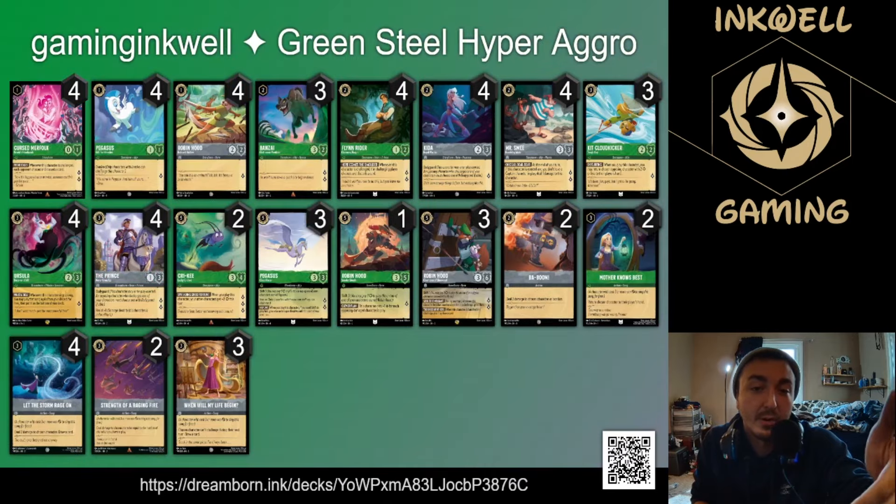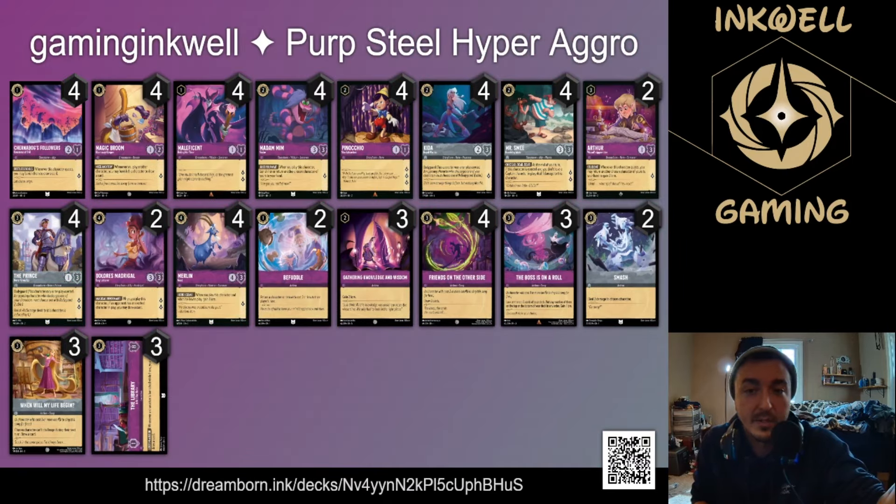We do have two smash in there because three damage takes out a lot of characters and helps prolong your board presence. We have the life song because drawing cards and slowing your opponent's tempo is always good — I think any steel aggro deck should have it. The amethyst package brings multi-questing maleficent on one, chernabog and broom on one for card draw and deck filtering. Snake is in here not just to bounce opponent cards, but to bounce your smee when it has two damage so you can replay it.